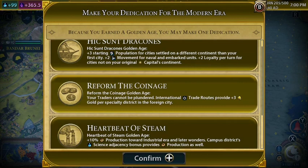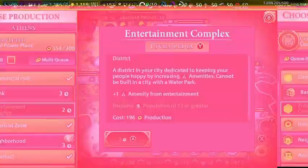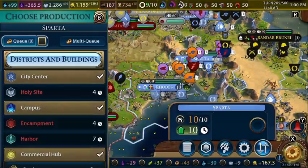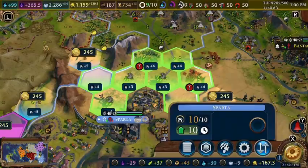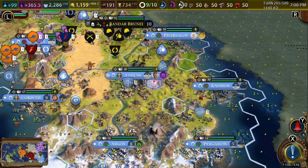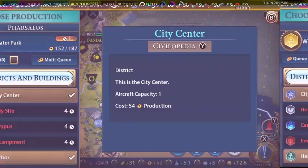I'm going to take the Reforma Coinage policy. Let's repair the government plaza. Sparta should build a neighborhood — we can use this useless desert tile. This great writer can create his second work of art, and this builder is going to start preparing this land for a national park.